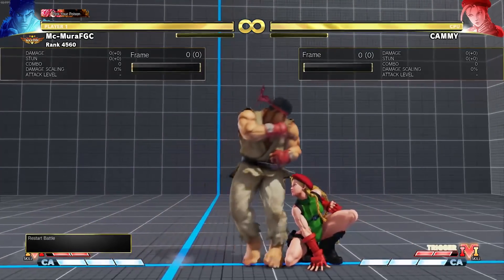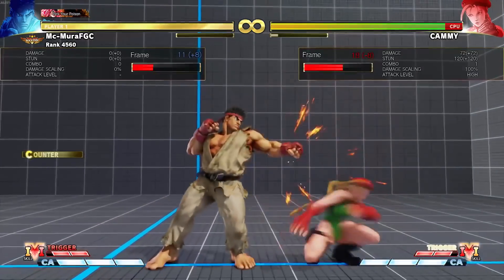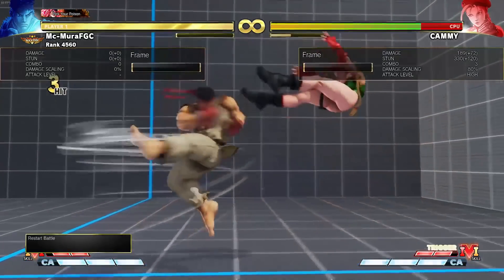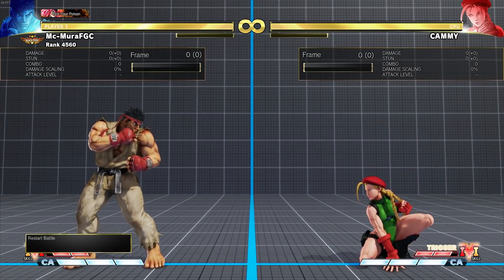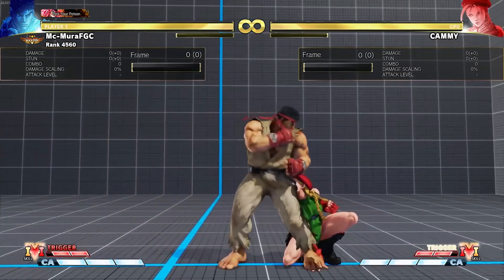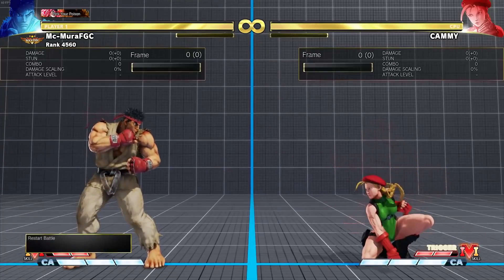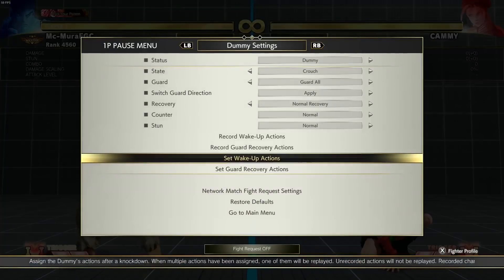Now that is not the case. Previously, if the opponent character was Cammy, she could always mash her three-frame and they would trade. Now Ryu gets a counter hit and a conversion. This is a very big deal — it leads me to believe Ryu is going to be really, really good.